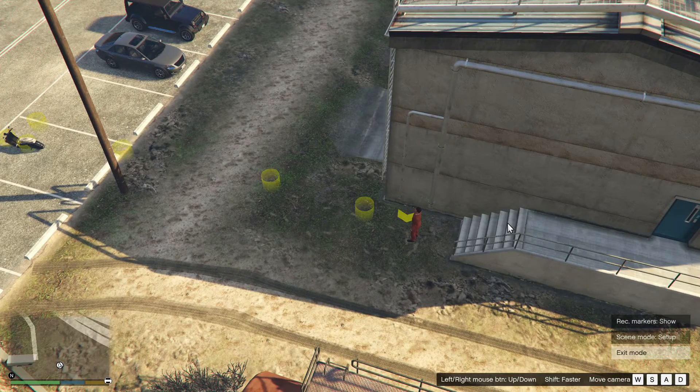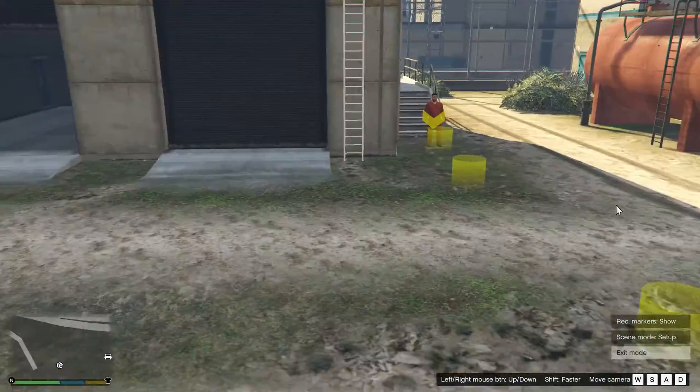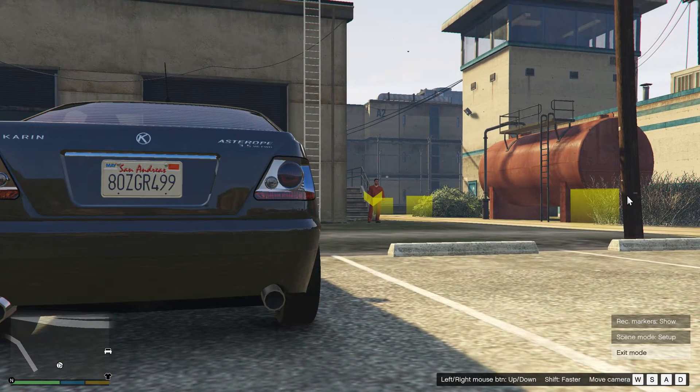Then you have the left and right mouse buttons where you can go upwards and downwards. So if you want to test out a different camera angle, you can move your camera where you want. This actually now replaces the game camera when you go into the Rockstar Editor, so it will be recorded as well. These markers will not be recorded when you are recording.